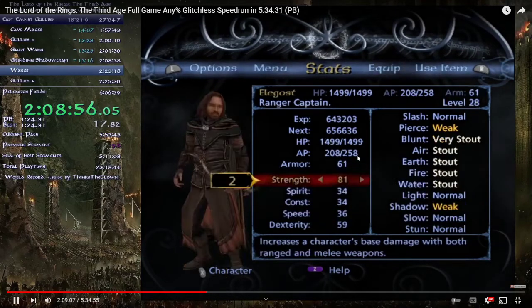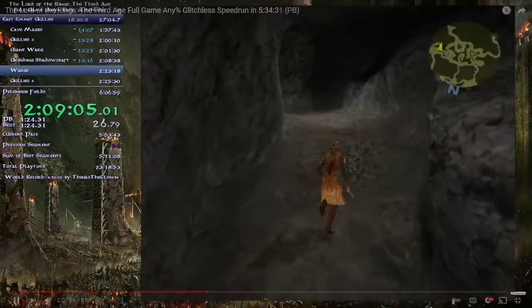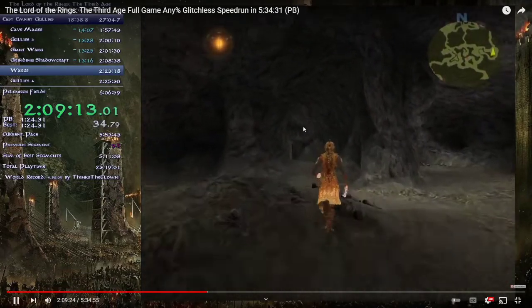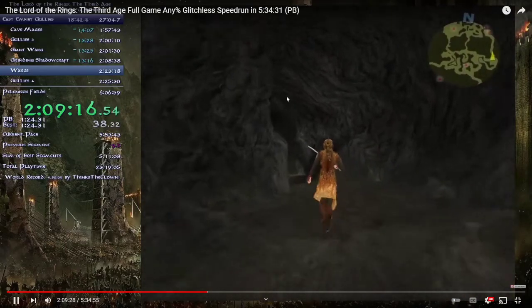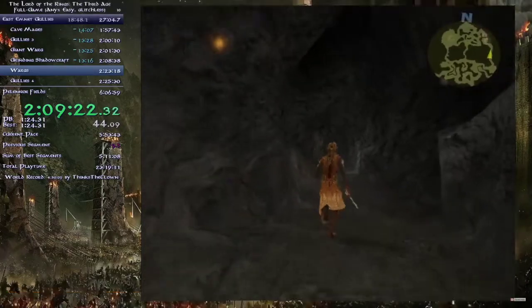After grinding, do stats: Speed on Idriel, Strength on Elegost, Strength on Berathor, more Strength on Hadhard. Going back through the cave, we entered from here and went right, but now we're cutting down here because there's an objective we need to reach. This area cancels any encounter you have going — it counts as a different area.